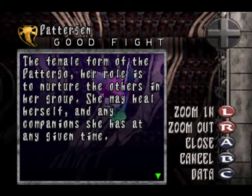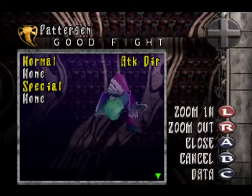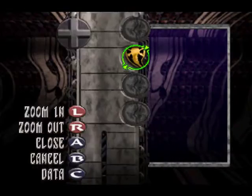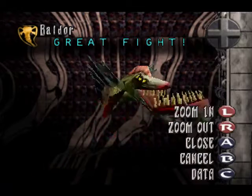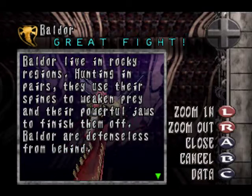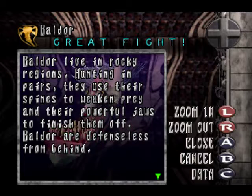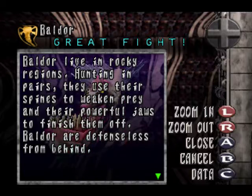The female form of the patago — her role is to nurture the others in her group. She may heal herself and any companions she has at any given time. It's one hell of an underbite — or an overbite, whatever. Baldor live in rocky regions, hunting in pairs. They use their spines to weaken prey and their powerful jaws to finish them off. Baldor are defenceless from behind.